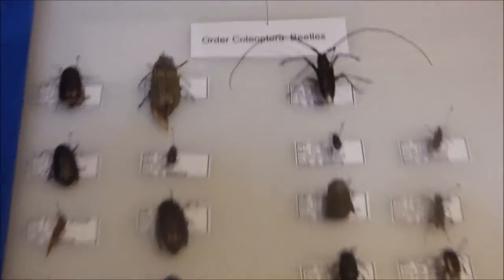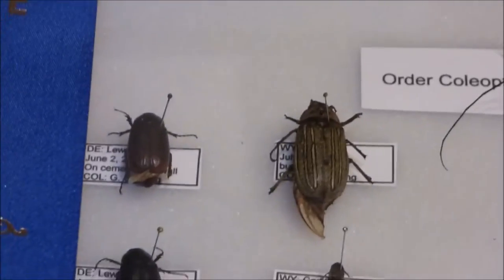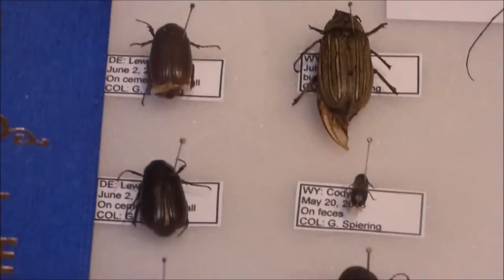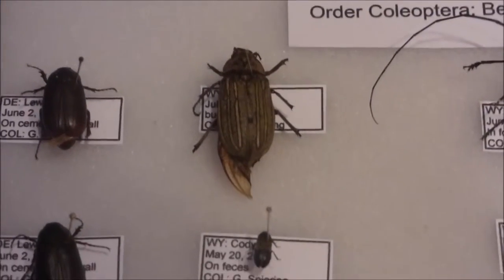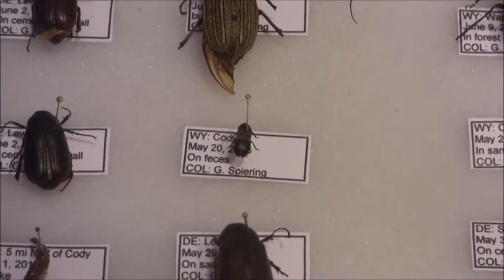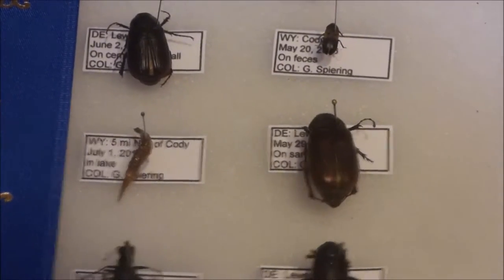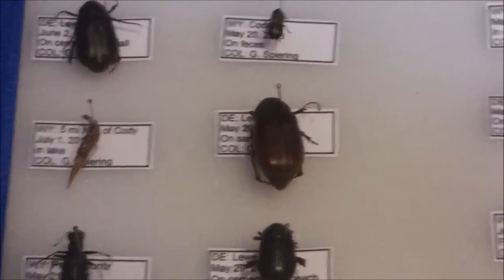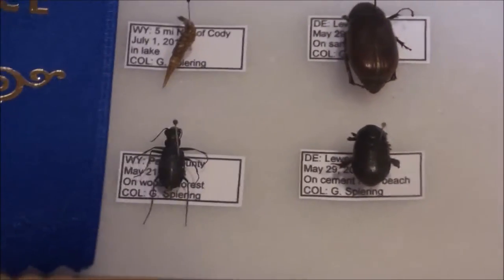Let's start off with the Beetles, World of Coleoptera. So here there's a bunch of Rose Chafers. That right there is an 8-Line June Beetle. There is a Carrion Beetle, a Water Beetle Larva, another Rose Chafer, a Tiger Beetle.